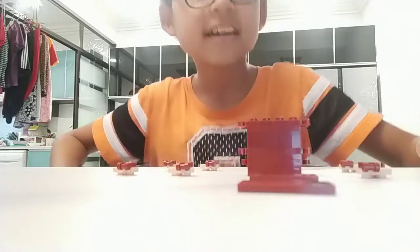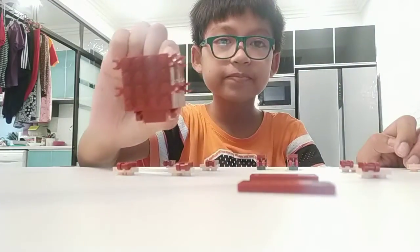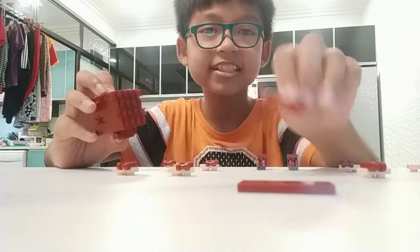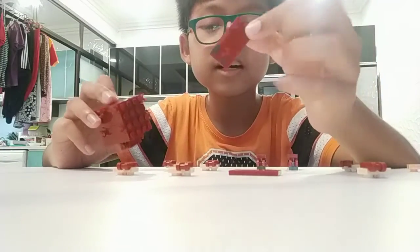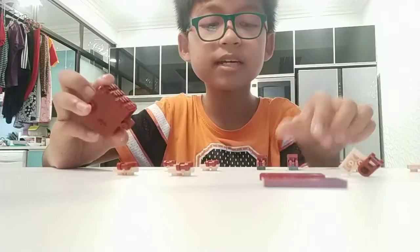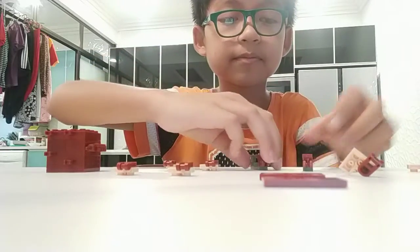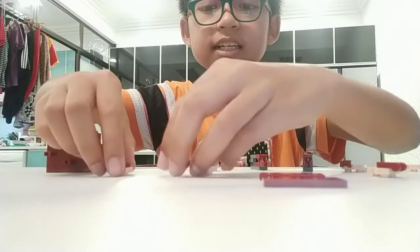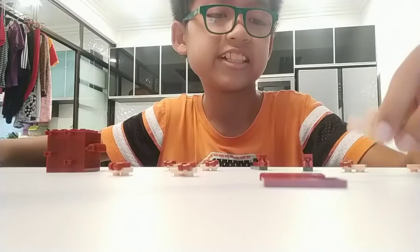Okay, now let's get started. So this is the whole body. This is the face and this is like the Strider's forehead, and then we're gonna build them up. These are the legs — right leg and left leg — and all of these on the table are those scale things, like the fins.